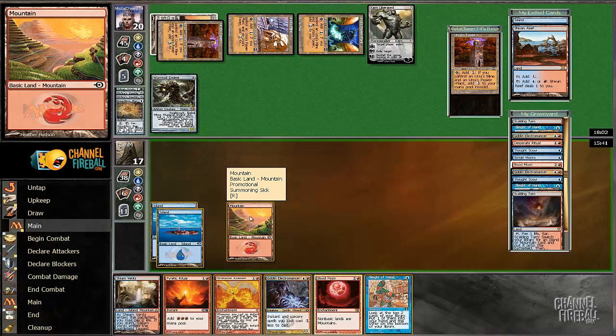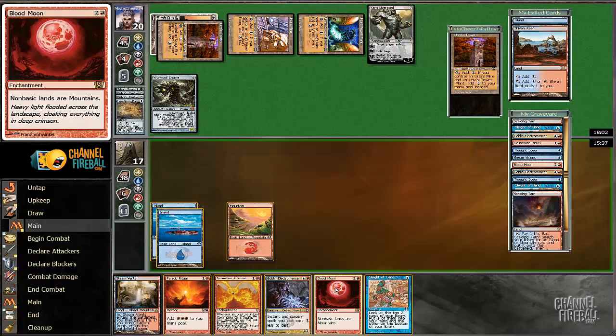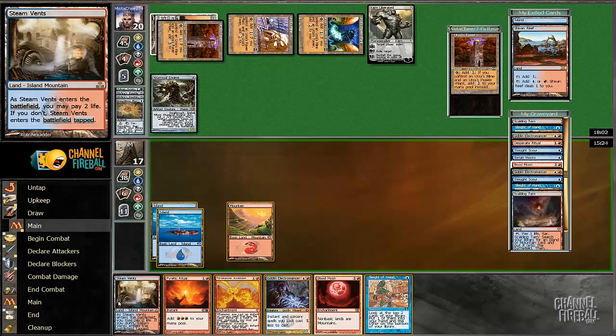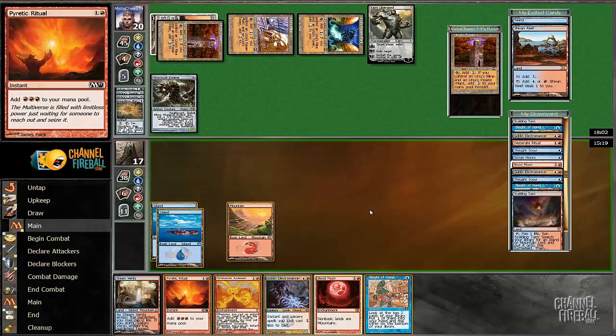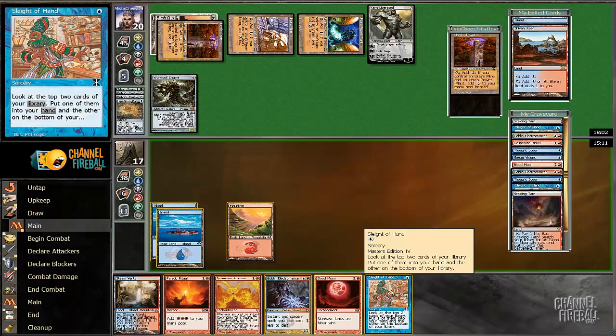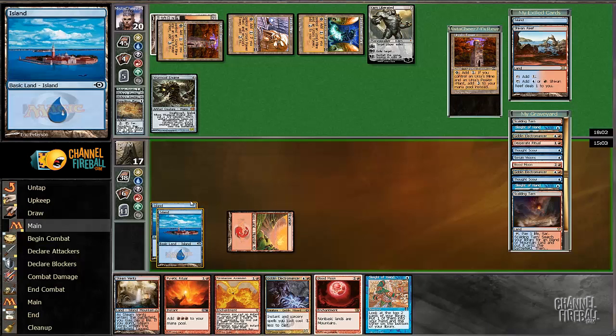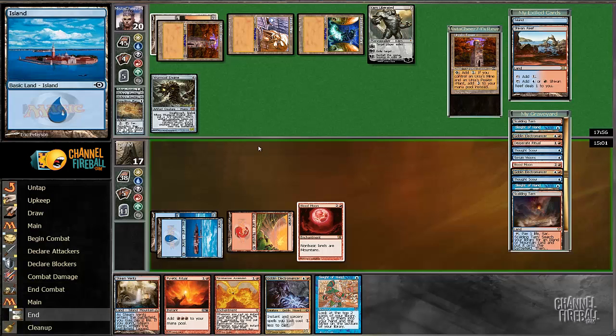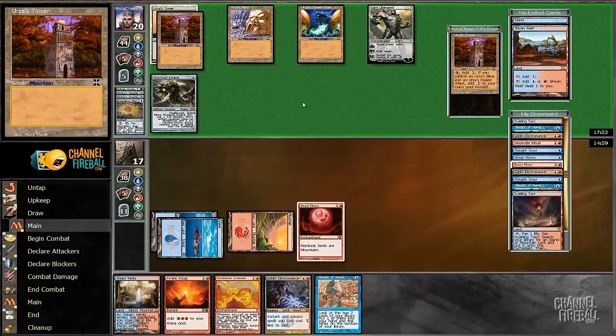I guess he could even just Karn our land in this spot — if he Karns our island, that's sort of annoying. Maybe I just Sleight of Hand here. I really don't want to play Blood Moon and then have him just Karn my land, then I play another red mana, cast Electromancer into a Ritual but have nothing else going on. That might be a little bit too slow. I think I'm going to Blood Moon and hope that he blows up my Blood Moon. Most Tron players in this spot will just do the natural play, which is to unlock their Tron, and they won't realize how close they actually are to getting combo'd out.